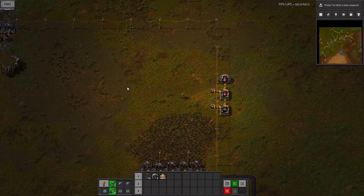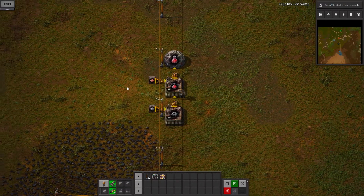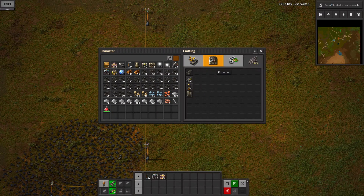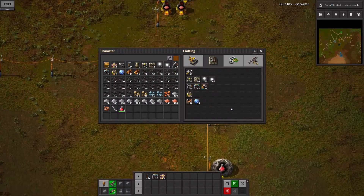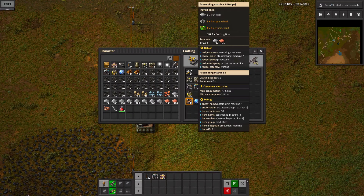But before we do that, we need to start milling the stuff to do that. I'm going to spend a little bit of time automating some of the things we're going to need plenty of — like belts and inserters. The furnaces will not be a problem. So let's make five assembly machines.